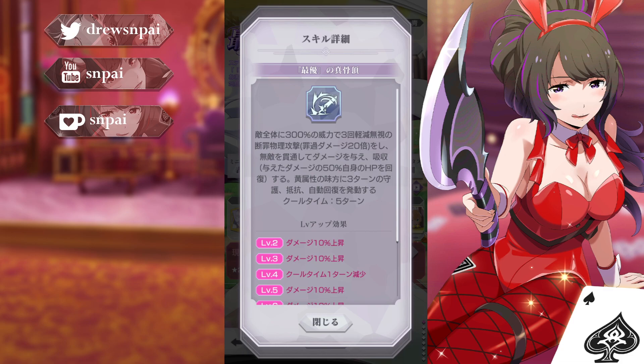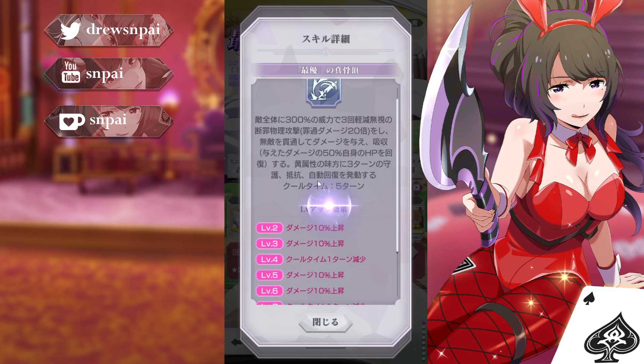Skill 2 physically attacks all enemies 3 times with 300 power, dealing 20x transgression damage, ignoring damage mitigations and invincibility. It also heals your own HP by 50% of damage dealt, and grants yellow allies protection, resistance, and auto-recovery for 3 turns. Auto-recovery doesn't get enough love — it's cool to see that come back around.